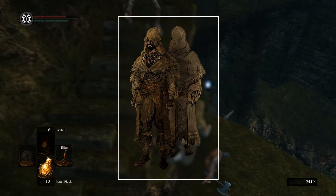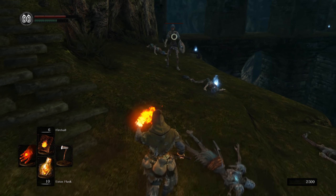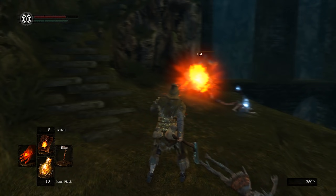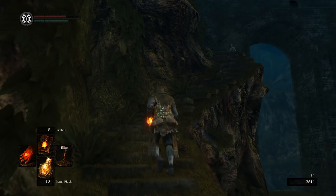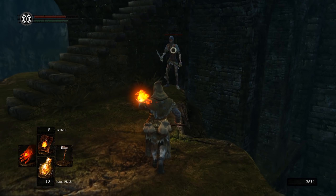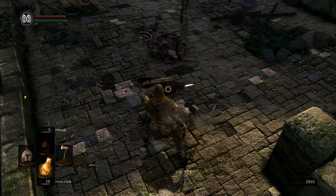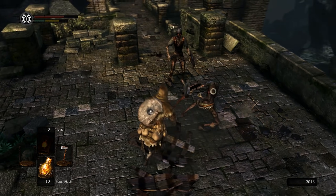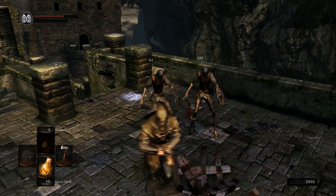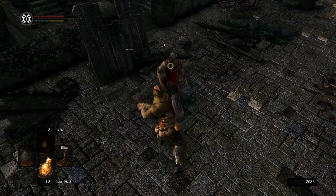The Pyromancer starts at Soul Level 1, the lowest of all starting classes. Despite its low level seeming like a setback, it's amongst the top tier of class picks, having a favourable stat spread allowing for the use of either strength or dex weapons, and a powerful range of pyromancies available early on. Comparative to other casters, this is one class you'll see consistent benefits from throughout your playthrough.